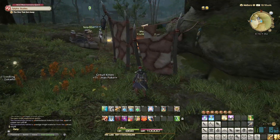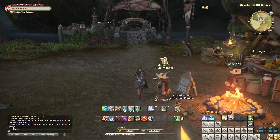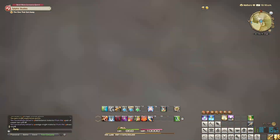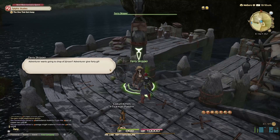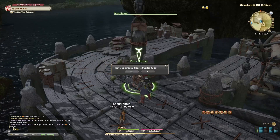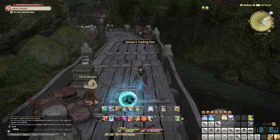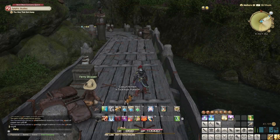Let's see if we can't get across somehow. There we go — there's a fairy skipper. An adventure — what's going on? Dinner on venture — give 40 gil. Sure. So we gave 40 gil, hopefully this gets us across the water. And it did! Awesome.